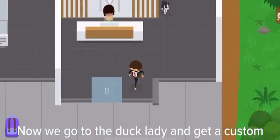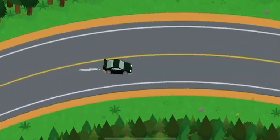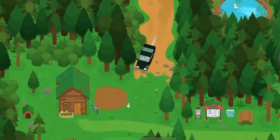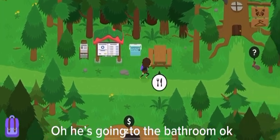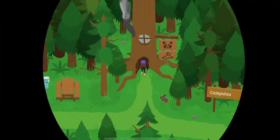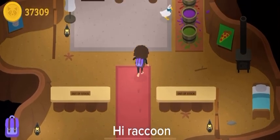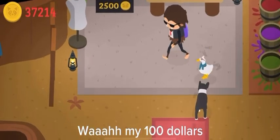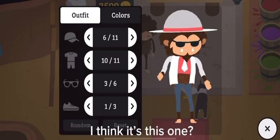So now we go to the duck lady and get a custom outfit with the hats. Okay, we are here now. Oh, he's going to the bathroom - okay, that's fun. Hi raccoon! Duck, help! Let's make some magic happen. Wow, my hundred dollars!